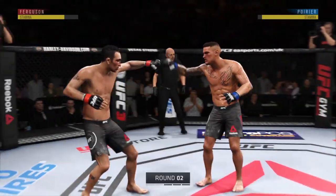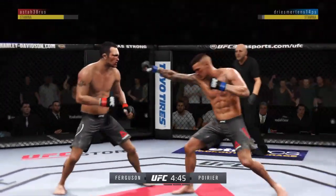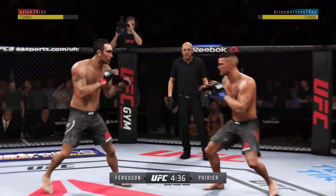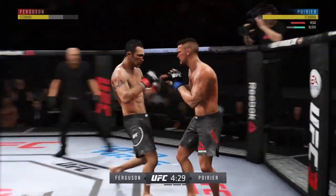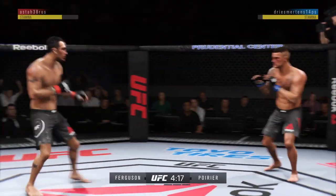Round two. Starting off this round, you've got to think that the barrage he endured in that last round is still affecting him. He's going to want to start this round off, move, and avoid taking any damage. Front kick to the body by Ferguson — he can truly do it all. He lands another strike to the body, really starting to connect on a lot of these strikes to the midsection.